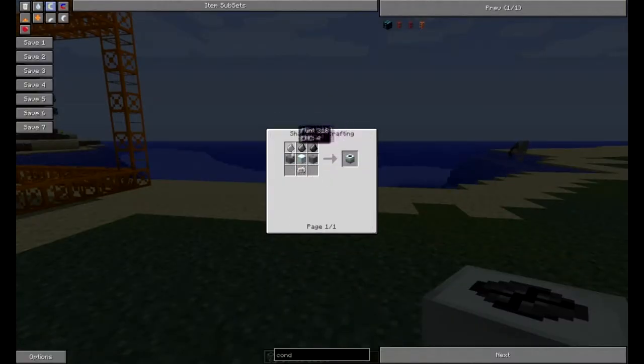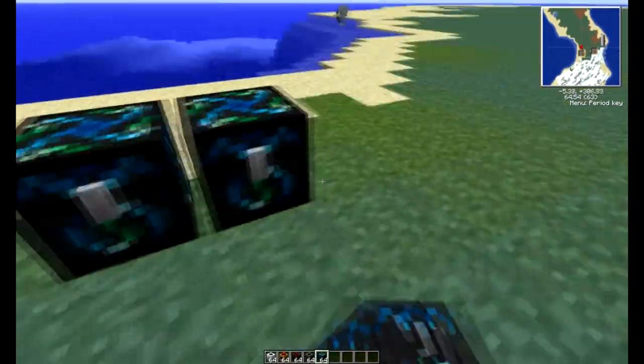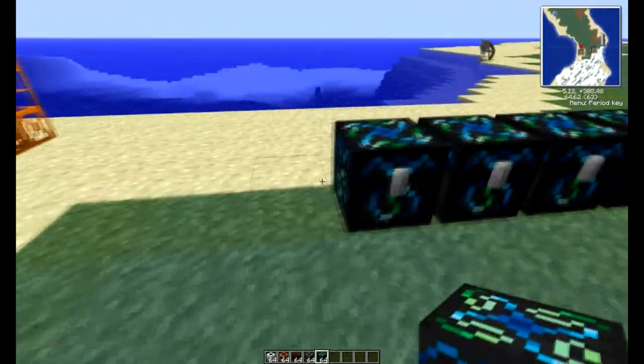As you can see, it takes an electronic circuit, cobblestone, flint, and a machine block. We'll start out with a machine block just because it's pretty easy, really easy actually, besides the furnace part.